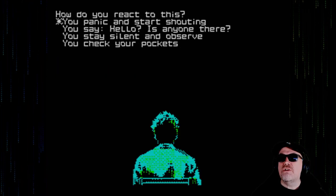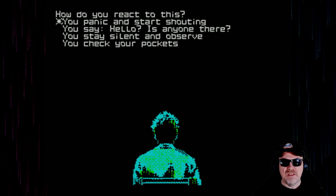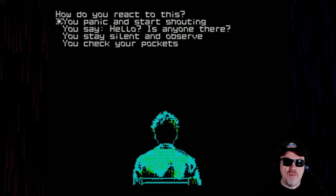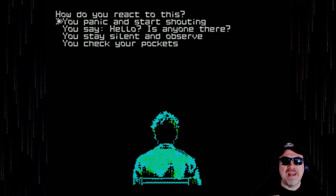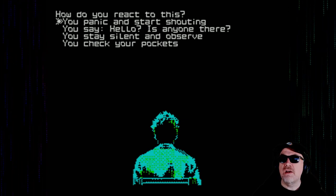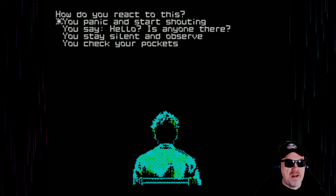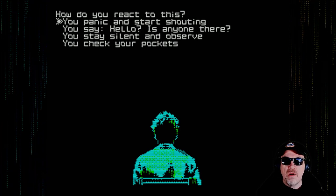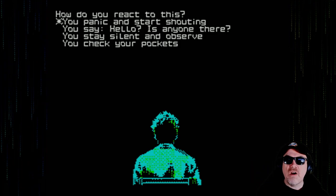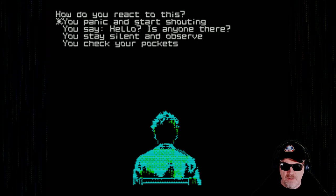How do you react to this? This is a visual-type novel where you make choices - think of the Warlock of Firetop Mountain, those adventure books where you jump to different pages. You can panic and start shouting, say hello, is anybody there, stay silent and observe, or check your pockets. We could check the pockets and pull out something like a gentleman's pixel card with a barcode on the back. But we are going to stay silent and observe.